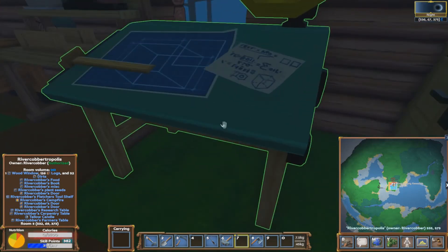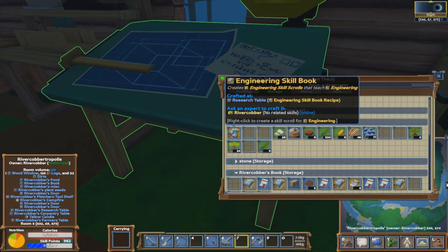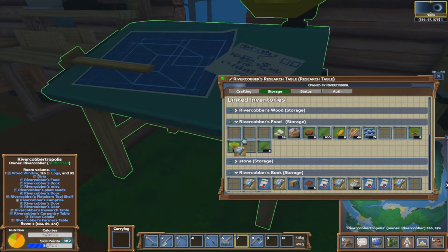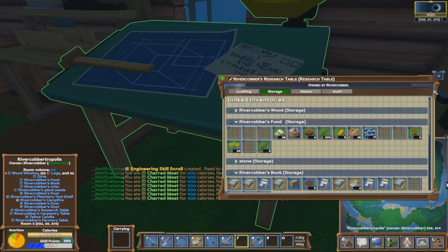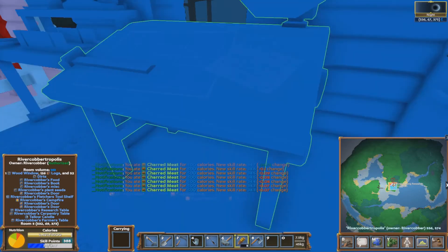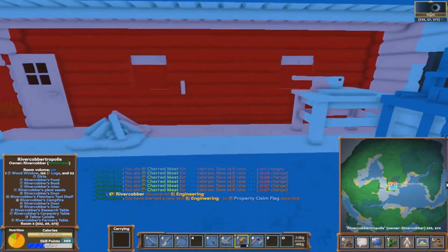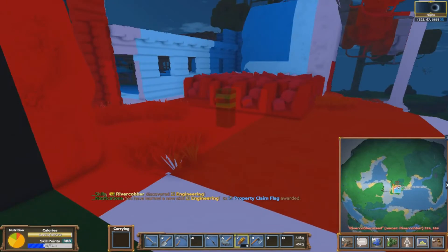This one should be close to being ready - oh yeah, one's ready! We'll go have a look - there it is, engineering! Right, now hang on - put it in the book box. There we go. Better eat something while we're at it - eating all this meat is not really good for you. We've just learnt that one. We got more - property claim flags! So we can come up here and own this stuff where we've got our stuff.